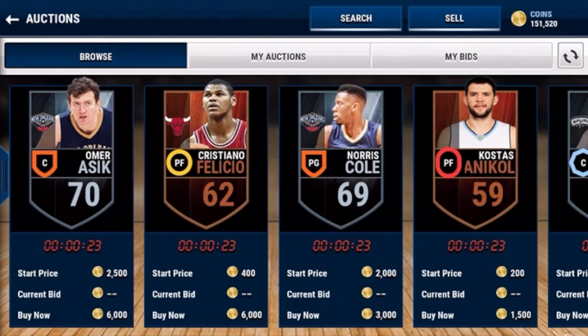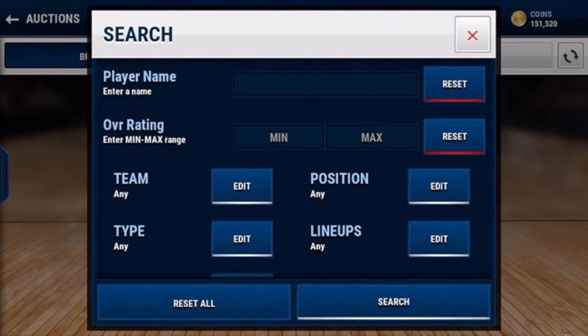So the final way to make coins in this game is the most effective way by far. If you stuck around to this part, you're lucky, because this is the best proven way to make coins in pretty much Madden Mobile, NBA, FIFA — and it's sniping. It doesn't really matter what you're sniping, as long as you have a filter that works for you.